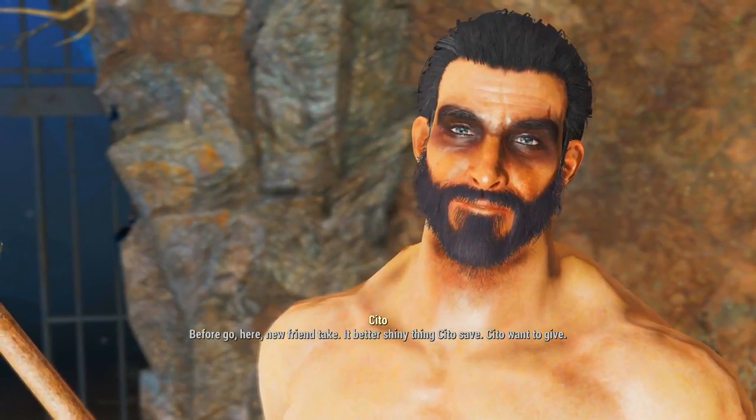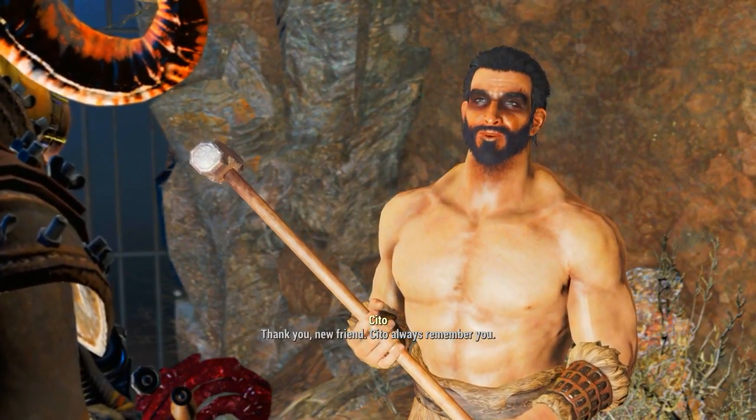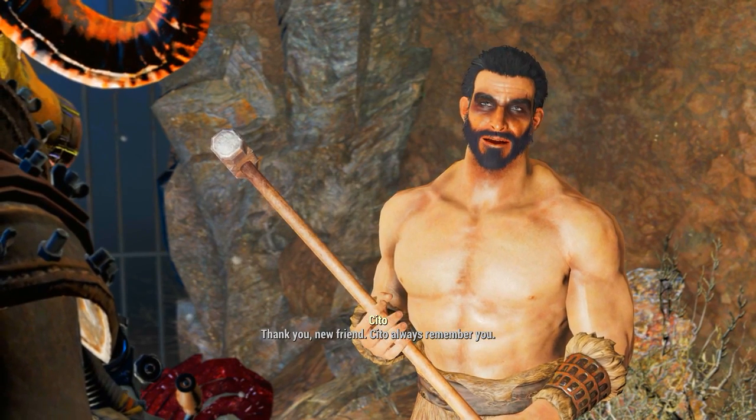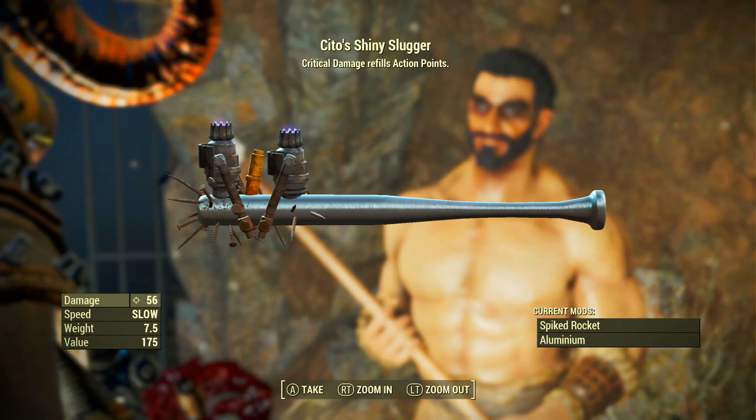I'm not going to go into too much detail here, so we will jump to the end of the quest. Once you help Cito do what he needed you to do, he will thank you very much for helping him and reward us with Cito's Shiny Slugger. Thank you very much, Khal Drogo.